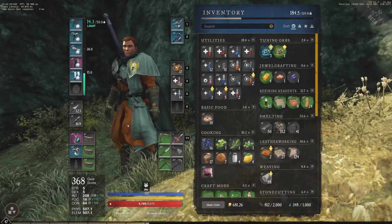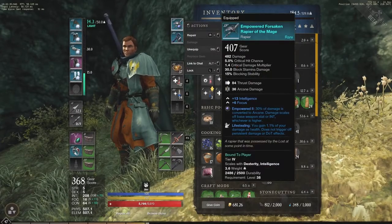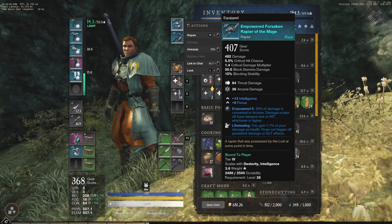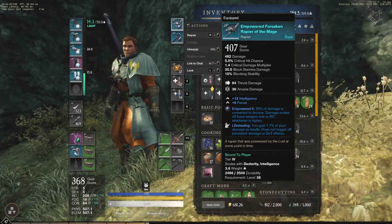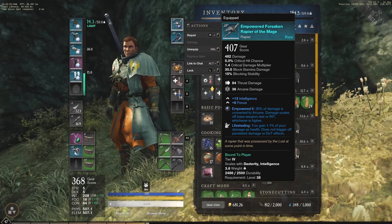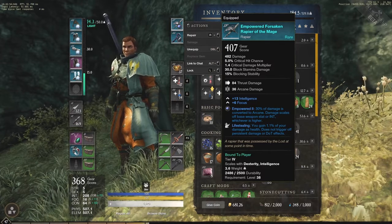Hey everyone, it's your buddy Graphic back with another video. Today we're going to be jumping straight into the attribute increase they did with the rework back in March. There was a patch that came out talking about single attribute weapons and dual attribute weapons, because I've seen a lot of questions. A lot of people are asking about how the rapier dexterity and intelligence stack up.